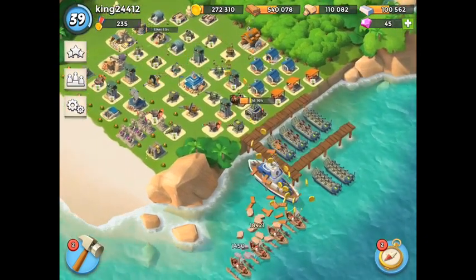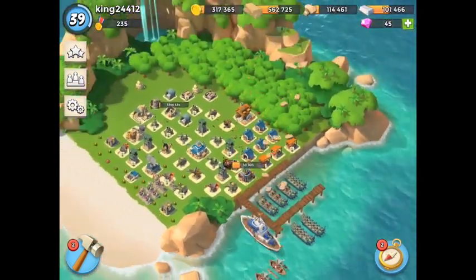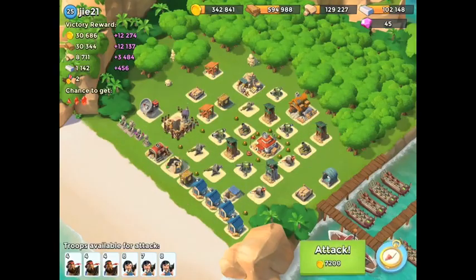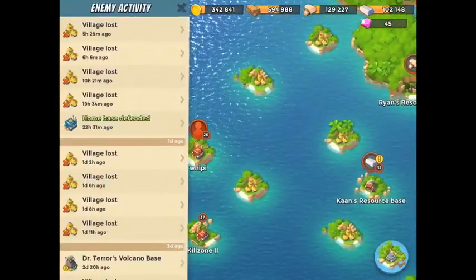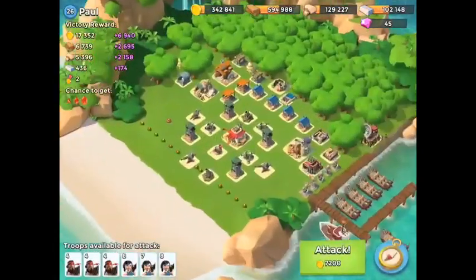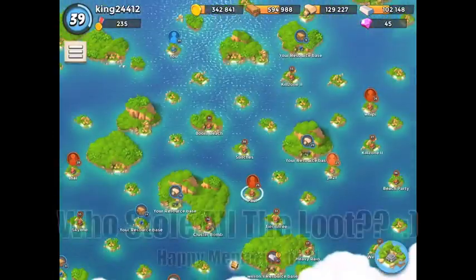I'm basically getting 67,000 gold every time I log in right now, which is pretty solid. We're going to grab the first base here — let's find a good one with a decent amount of loot and a decent strength. I'll start out on some easy bases and then move up into harder bases, maybe do some NPC bases later on.